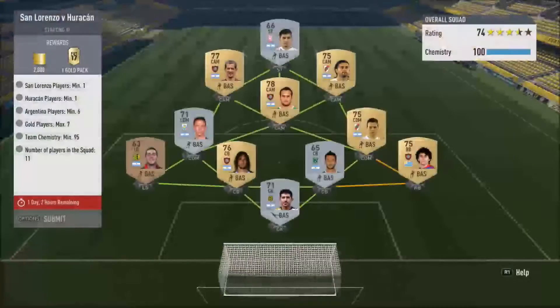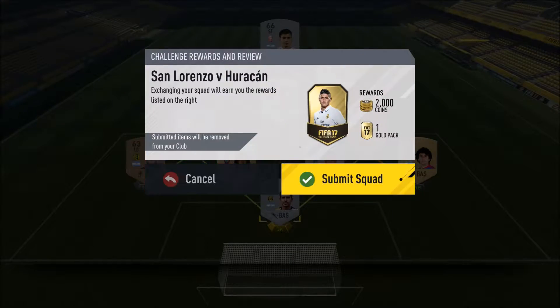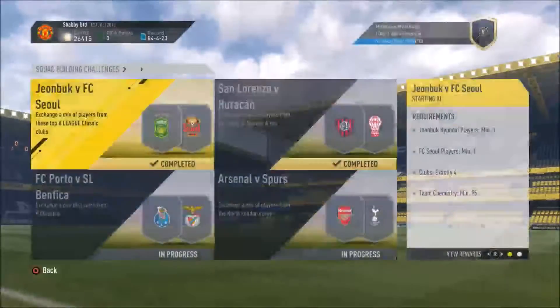Next was San Lorenzo versus Huracán. You have to use seven gold players maximum, six Argentina players minimum, one Huracán player, and one San Lorenzo player. I had plenty of San Lorenzo players — it was the Huracán player I struggled with. Had to sit on the transfer market for quite some time to get him, but that's a gold pack and 2,000 coins — very nice.